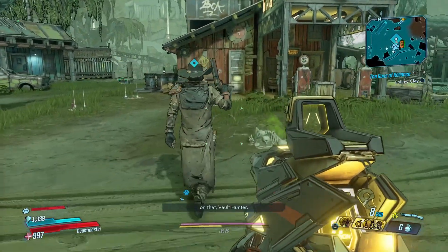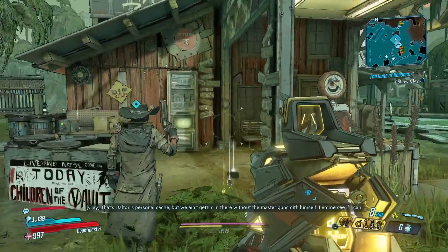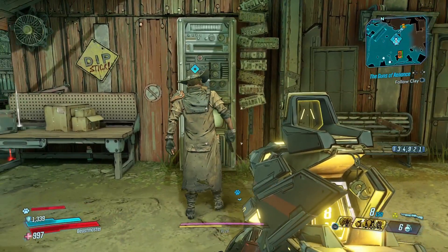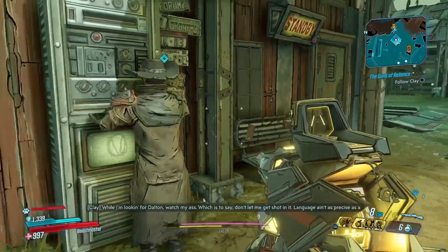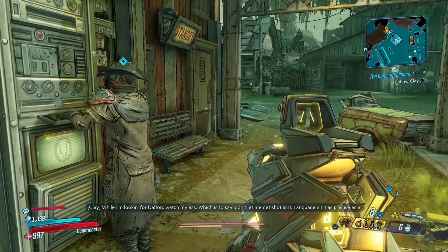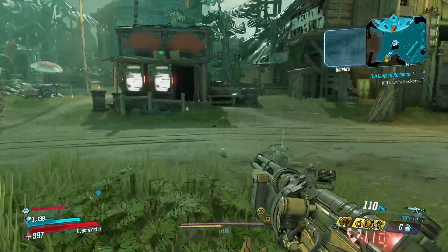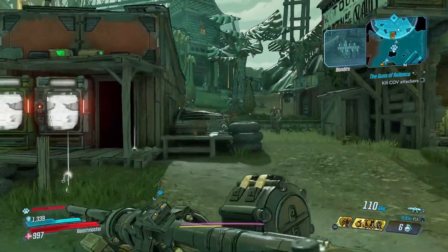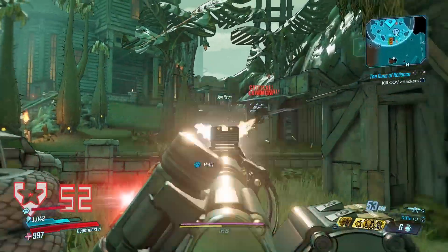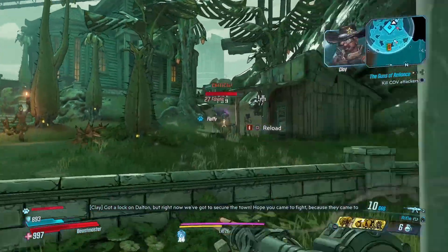That's Dalton's personal cash, but we can't get in there without the master gunsmith himself. And then there's a sniper rifle called the Lyuda — something like that — that's also a world drop. Let's just say you will melt down bosses with that sniper. I will show you guys all the weapons and shields and where you can get them.